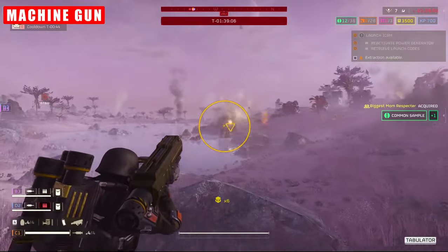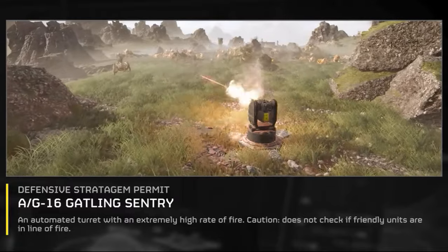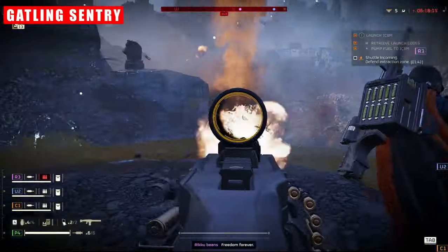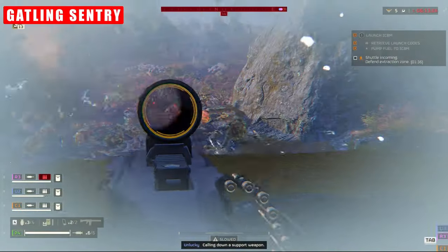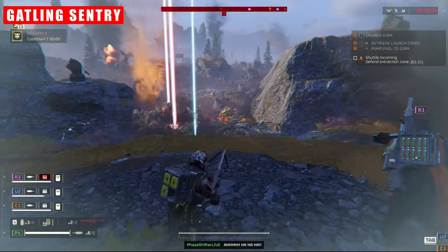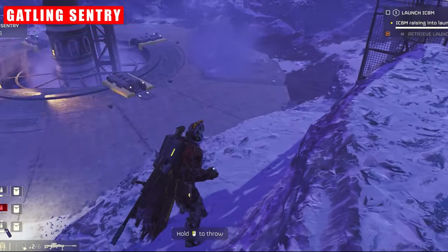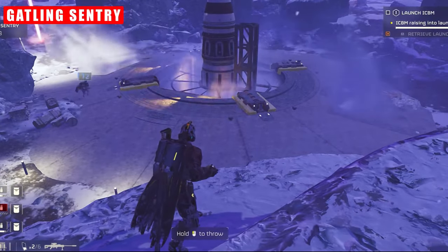Taking a look at its larger counterpart, the Gatling Sentry absolutely reigns supreme in horde-clearing capabilities, boasting an unmatched fire rate that swiftly dispatches non-armoured foes. It does have one slight caveat: the Gatling turret chews through ammunition incredibly fast, which can be a big hindrance in a large fight — your turret will stop working effectively and you won't have anything to put down. The basic machine turret actually offers more sustained damage output over time, which is a nice selling point by comparison.